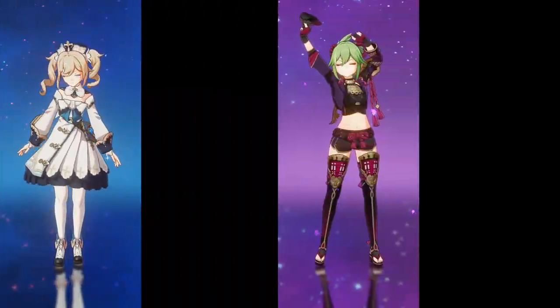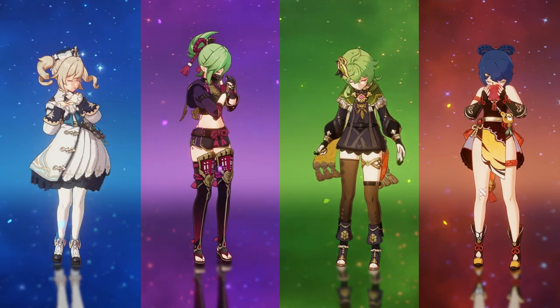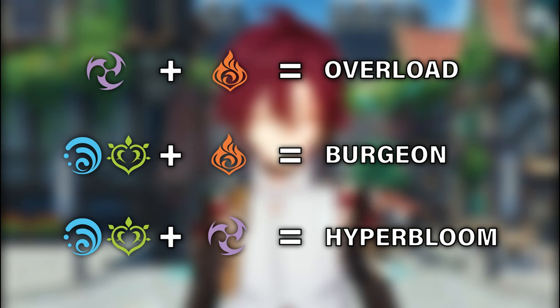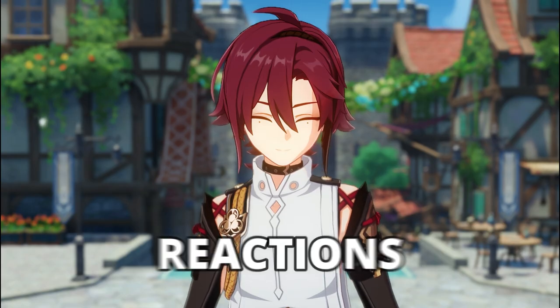Consisting of Barbara, Kukishinobu, Kolei, and Xiangling, this team mainly deals damage through Overload, Burgeon, and Hyper Bloom reactions, which makes stats like Crit Rate and Crit Damage redundant because these reactions cannot crit.